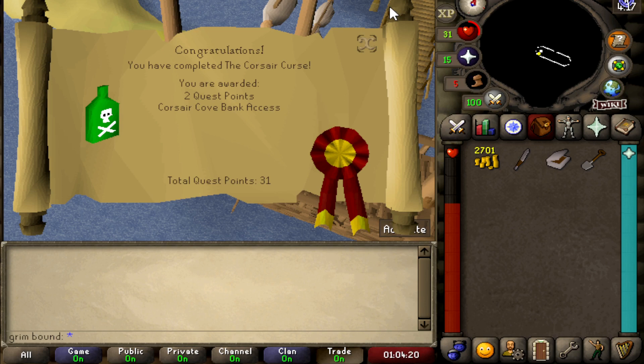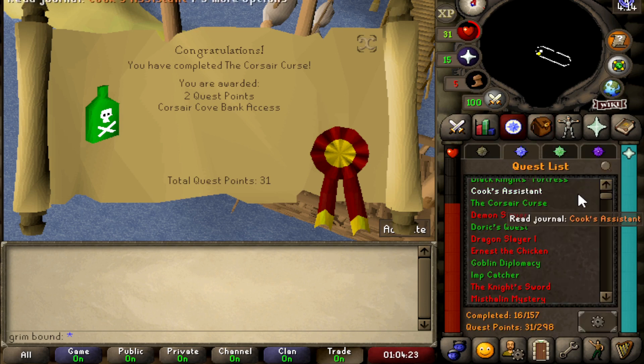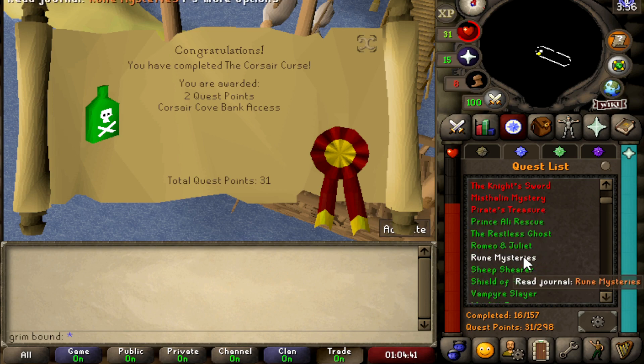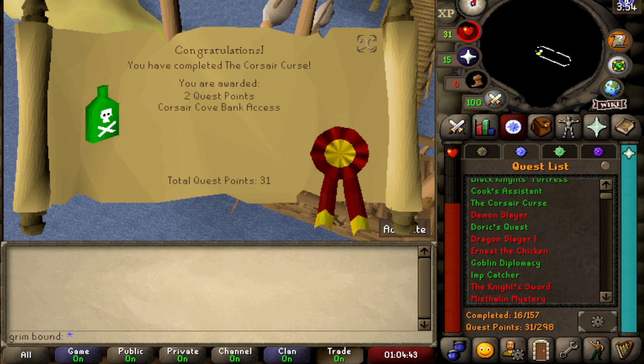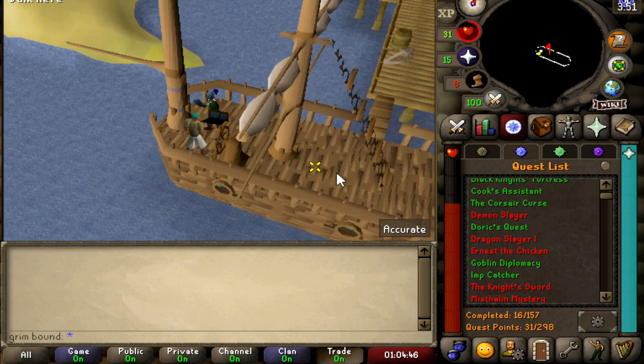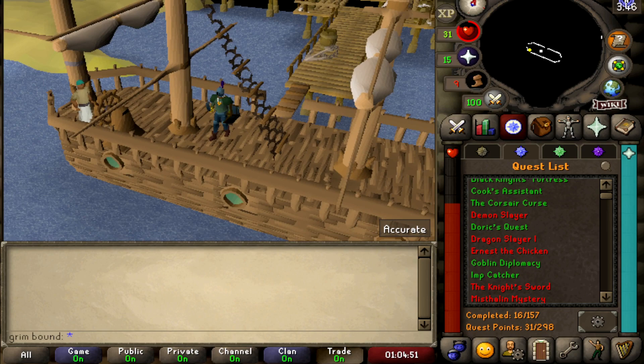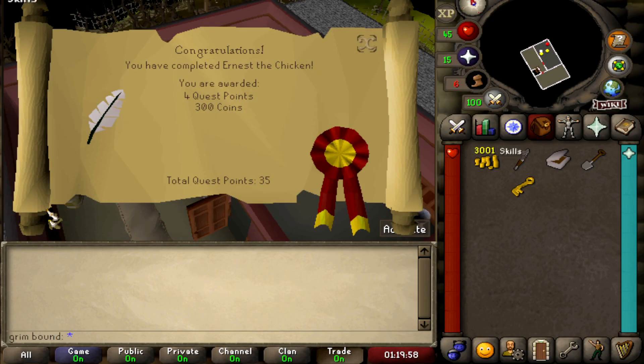Almost 32 quest points — enough to do Dragon Slayer, but I'm going to do Demon Slayer right now, plus Ernest the Chicken, the Knight's Sword, and Pirate's Treasure. I'm going to knock out Ernest the Chicken and get Draynor Manor out of the way — I'm tired of coming back there.